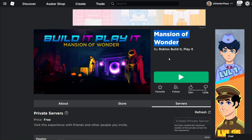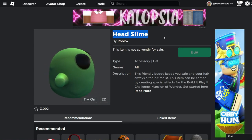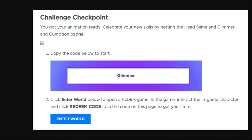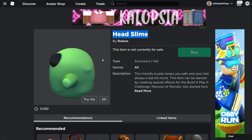This right here is the Mansion of Wonder — the Roblox Build It Play It challenge. It looks like there's another free item we're going to be able to get. We can't get it yet — if you go in and try to enter the keyword, it says 'invalid at the current time.' But whenever it becomes valid, I'm going to make a video. What you need to do is go into the game and type the word 'glimmer' to get the Head Slime item. Keep those notifications on so you're notified as soon as it's available.